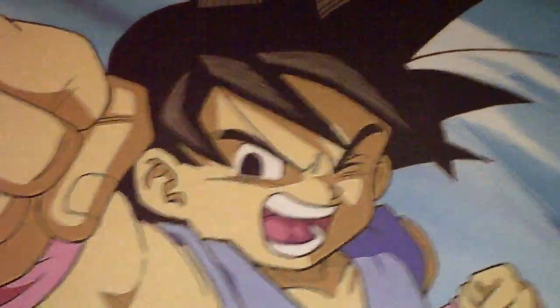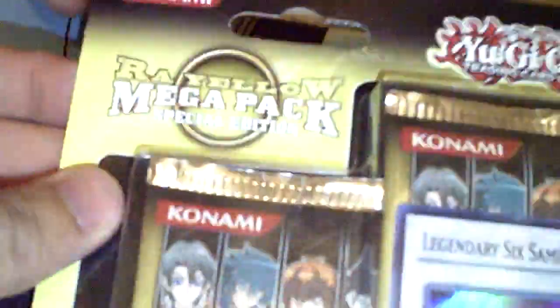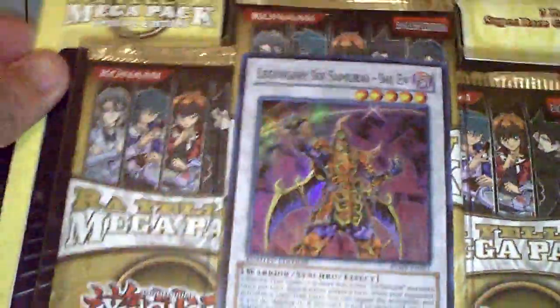What's up YouTube, Age of Persuasion here, Team DKF. Today we have Raw Yellow Mega Pack Special Edition — Raw Yellow Mega Pack Special Edition with the Super Rare Legendary Six Samurai Shein. So we're gonna open her up and see what we get.